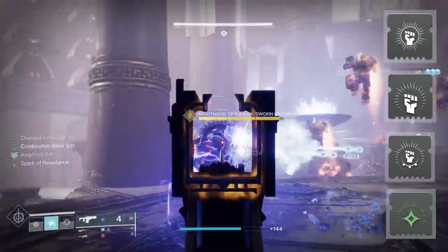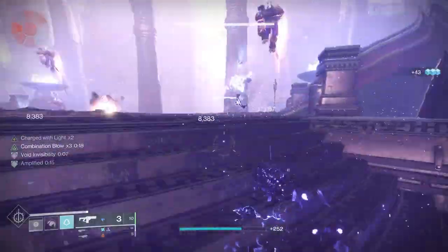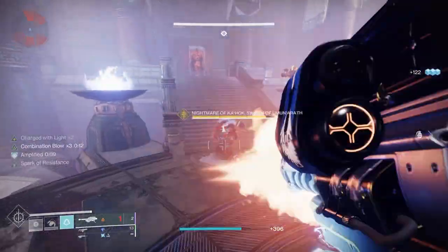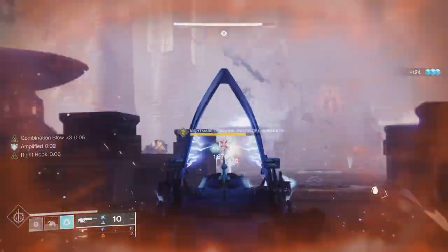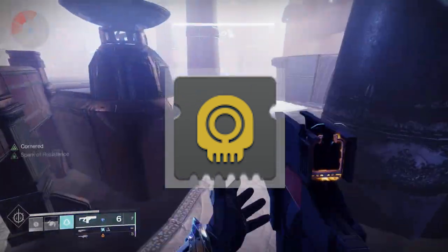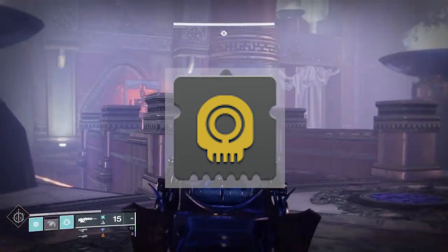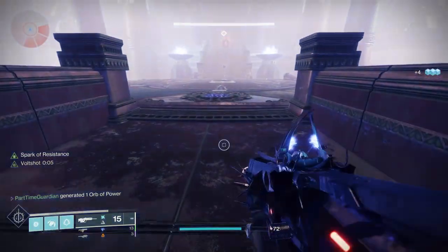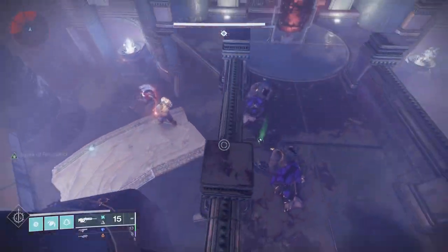Then you have Elemental Charge, which makes you Charged with Light when you pick up Elemental Wells. The reason you want Charged with Light is for Reactive Pulse. Reactive Pulse — when you're Charged with Light and take damage while surrounded by enemies — you emit a burst of damage, consuming one stack. That's very complementary in this build. However, you'll also need another Arc mod slotted in the same armor piece: Finisher Bulwark.